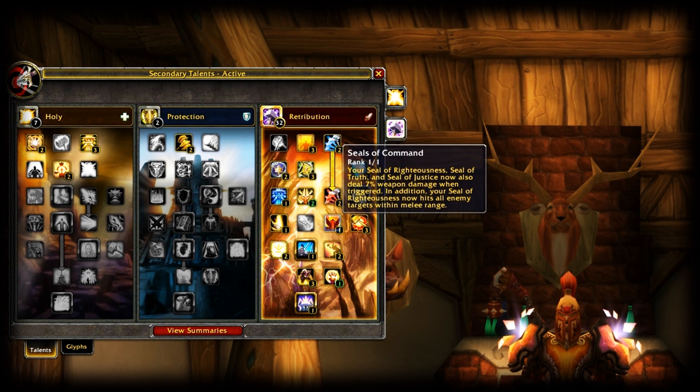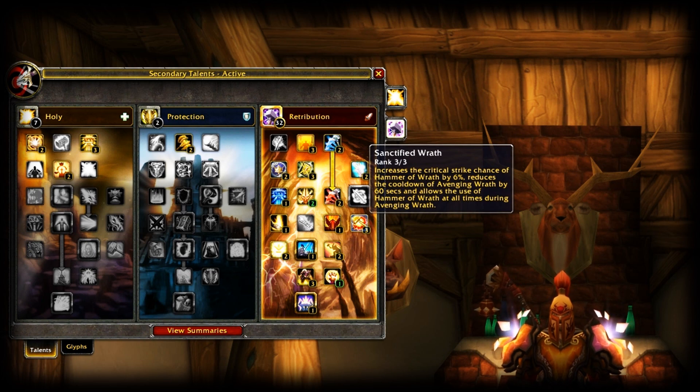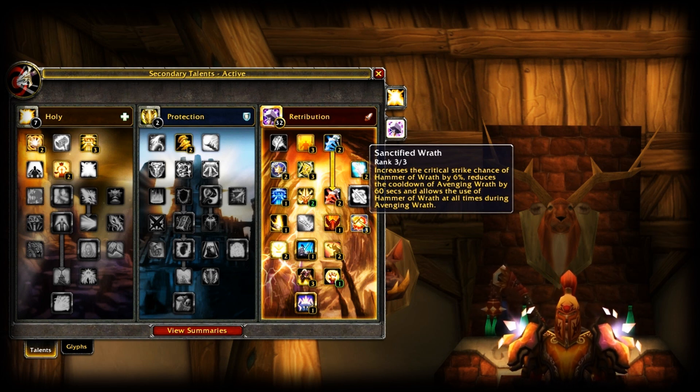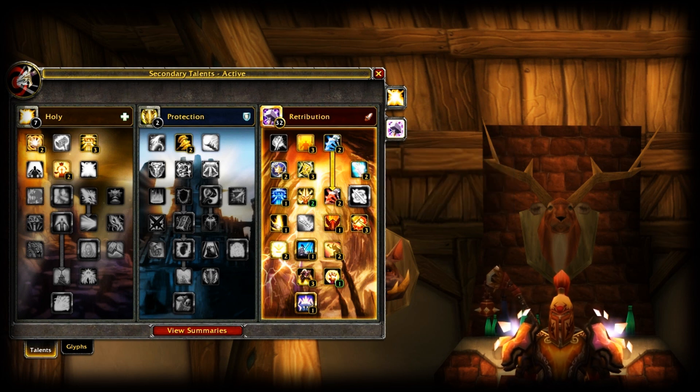Seals of Command 1 out of 1, Sanctify Retribution 3 out of 3. I know it's been nerfed, but think about it — you have the 6% chance added to your reforged crit and the buff from the rogue, so it's not worthless. And if the crit proc doesn't appeal to you, think of it as a cooldown reduction on Avenging Wrath — Wings still gives a sweet buff to your overall damage, so don't ignore that.